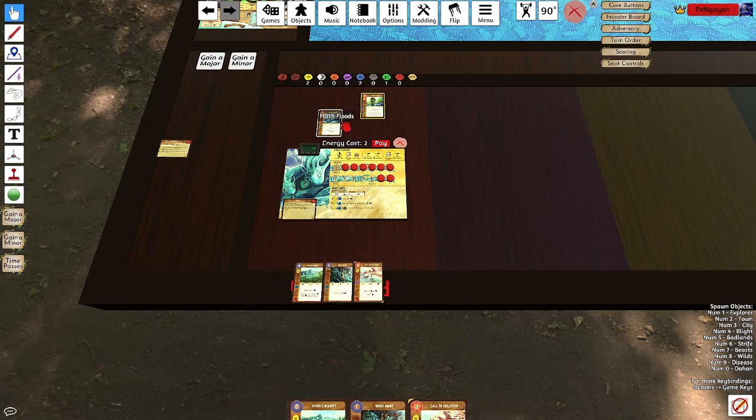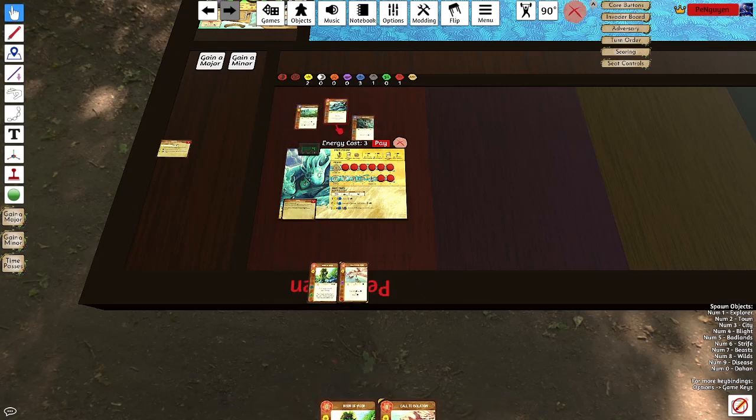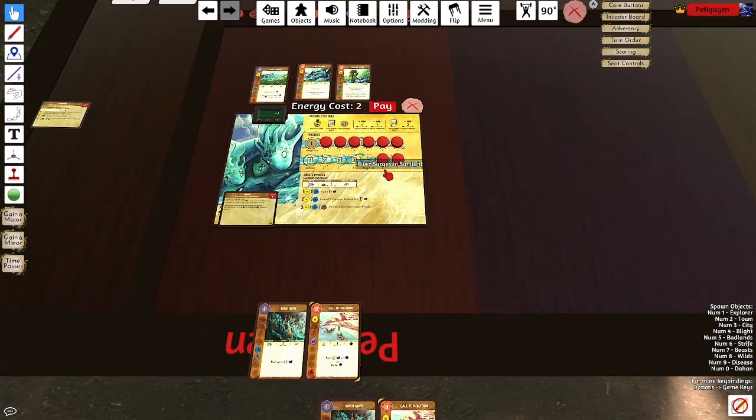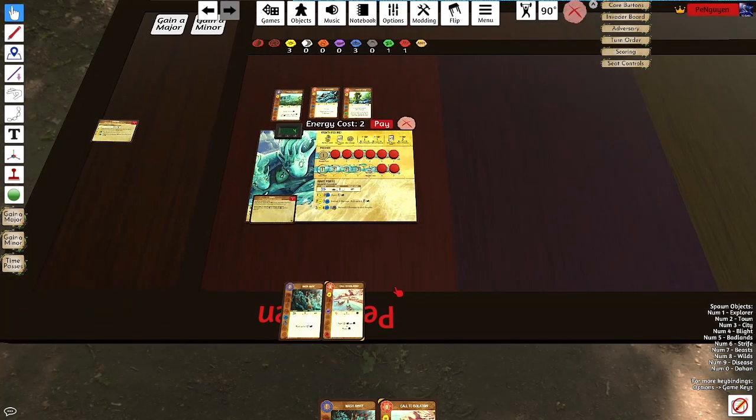Let's keep playing these cards. Let's go River's Bounty actually, and Wash Away. I could save Wash Away to try to get the threshold next turn, so I could play Boon instead. But then I don't have enough sun cards — I did sun water. So maybe I just play Wash Away then.